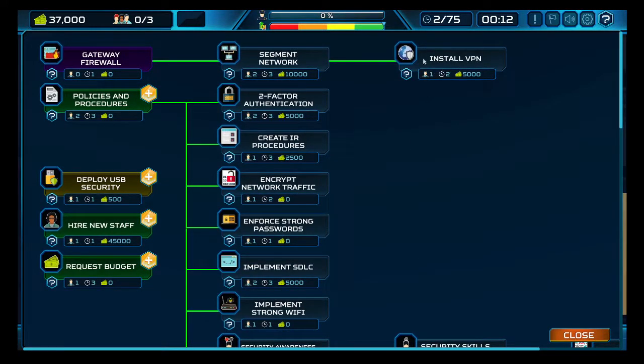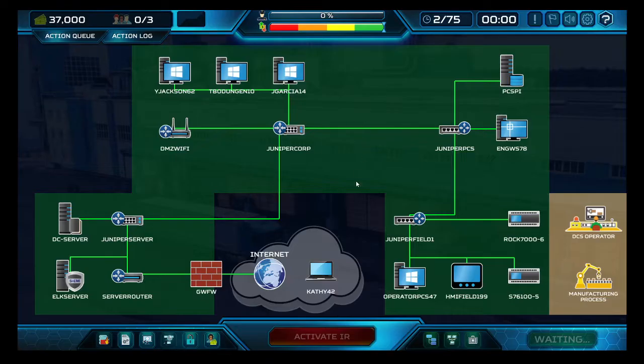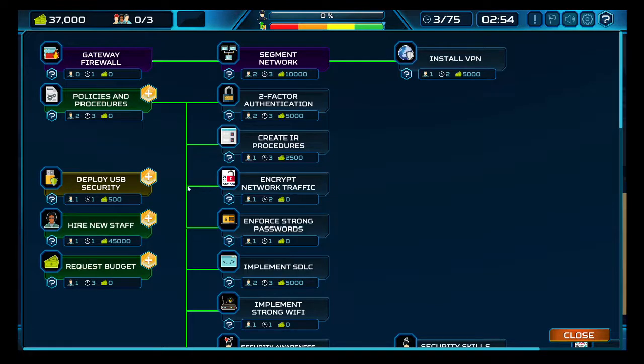We can actually see our progression in the action tree. VPN is after network segmentation, and two-factor authentication — hell yes, that's what we're going to be working towards next. I'm not sure exactly how we get there; it looks like it's through the policy and procedure tree. I ran out of time on that turn — that clock ticking is something else. We're going to skip the VPN for now and go straight for two-factor authentication.